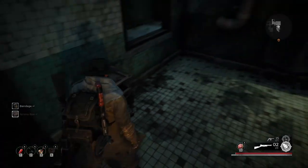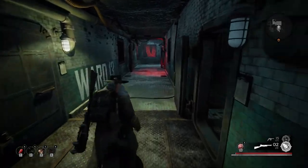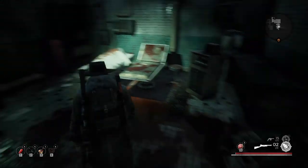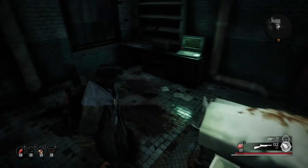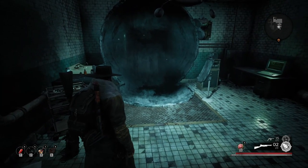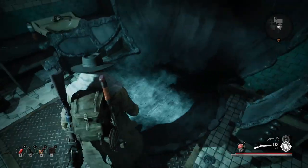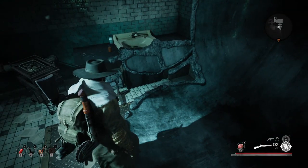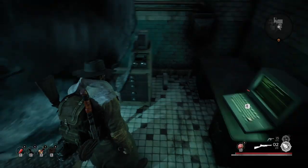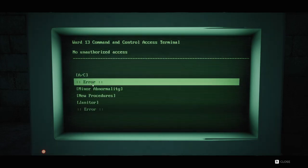Bandage. Ammo box — I like that. Hey, go through the window, thank you. Damn, some messed up stuff going on down here. What the fuck — it's like belted or something. See what that's all about.